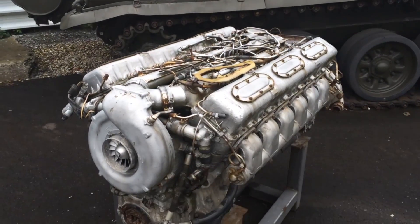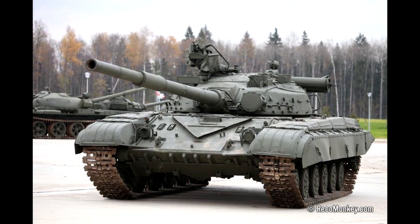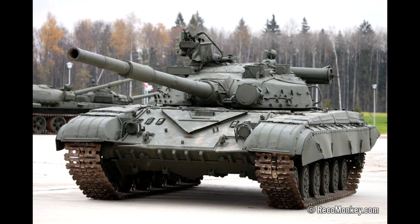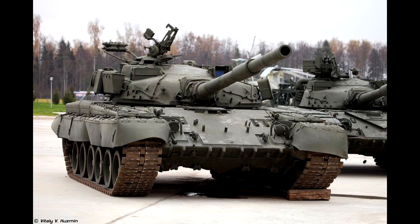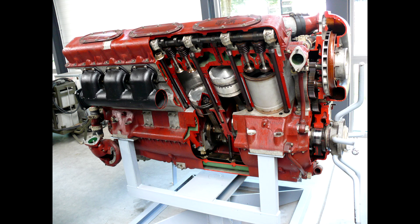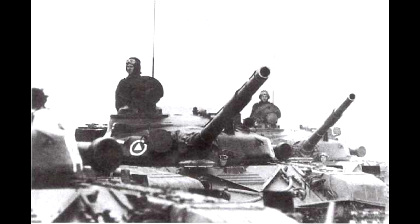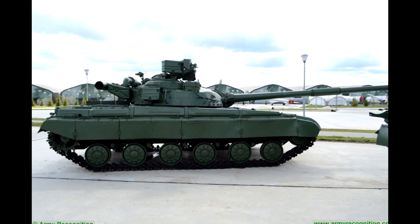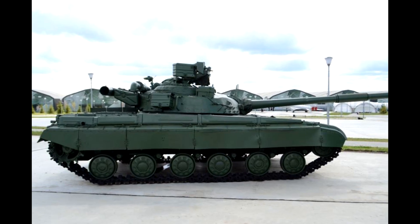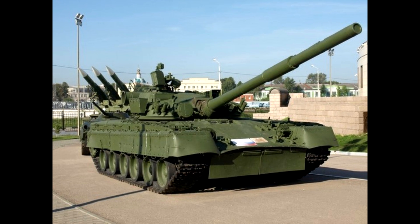Two years later, in 1978, Omsk Transmash introduced the T-80B. The T-80B had pretty much the same fire control system as T-64B: laser rangefinder, crosswind sensor, automatic lead, and ATGM capability. The key difference was that T-80B used a gas turbine engine, which was more powerful than T-64's 700hp and T-72's 780hp diesels, producing 1,000hp and later 1,100hp. Its armor was comparable to the late T-72 Ural-1, which was better than T-64B's armor. Together with new armor, T-64B's fire control system, and the best-performing engine, it was the best tank they had developed — but of course, it came at a price.